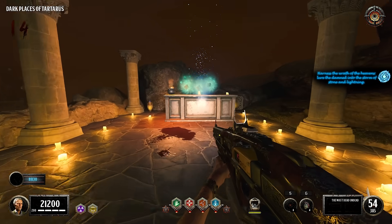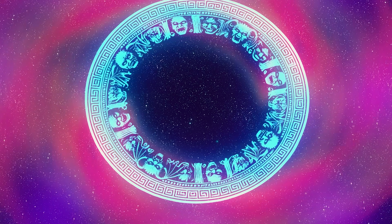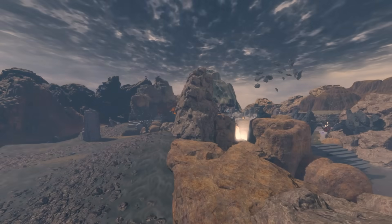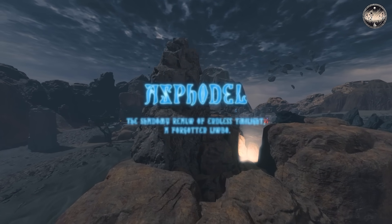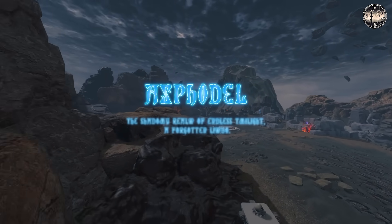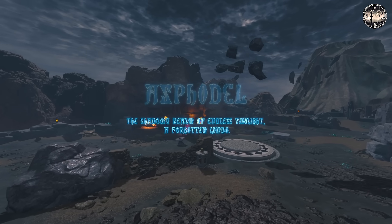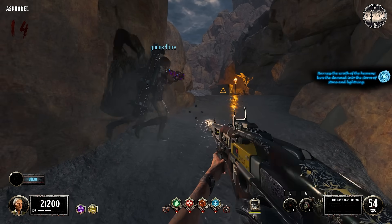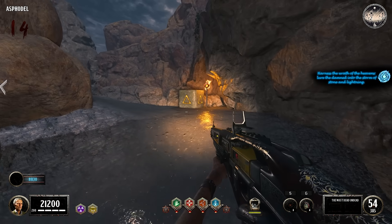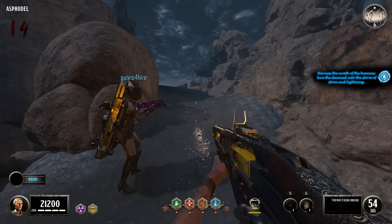Oh, he's up top. Be prepared, baby! What the - what is this? A boss fight? Oh, this is the next area: the shadow realm of endless twilight - a forgotten limbo. Fire zombies! Let's do the limbo. Okay we're in here. Oh goody, more of these.